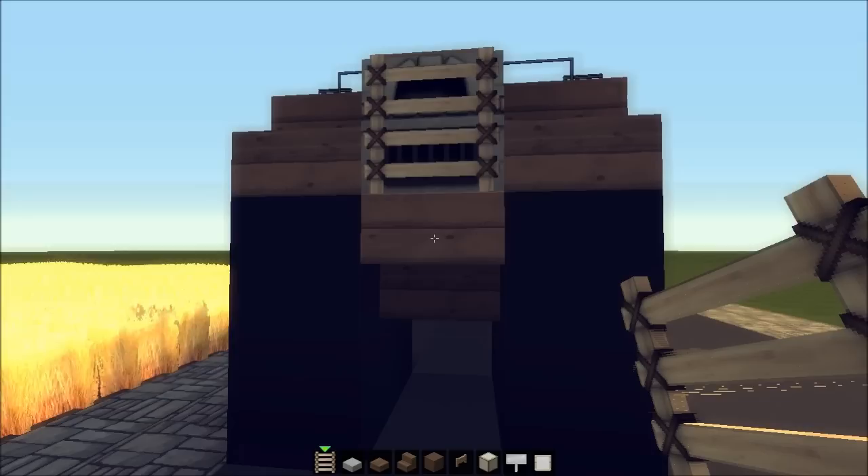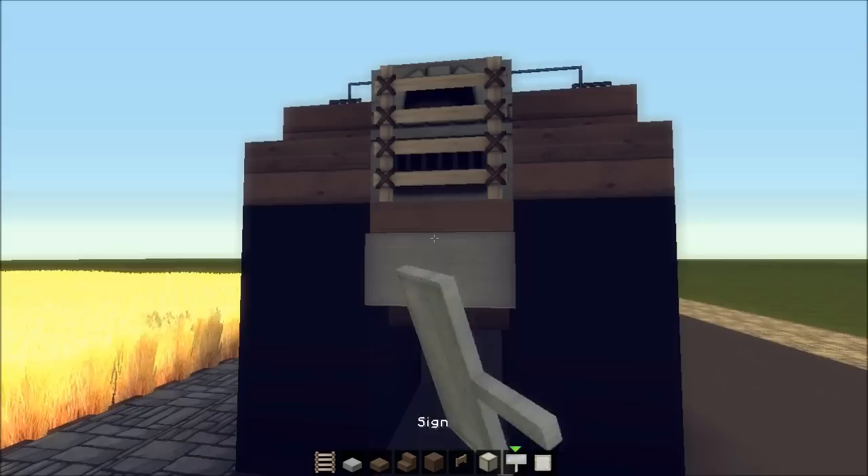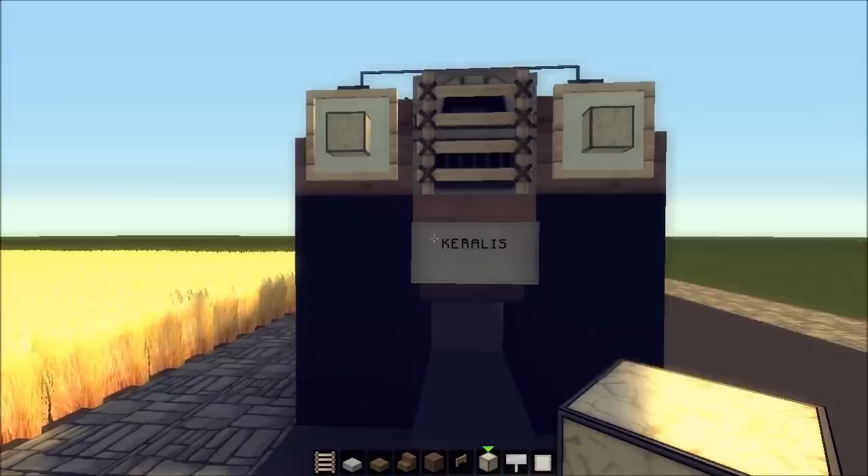I'm going to take some item frames and some redstone lamps for the front lights. I'll put a sign and just call it 'Keralis' because we can. Then a light up here, light up here — bam and bam.